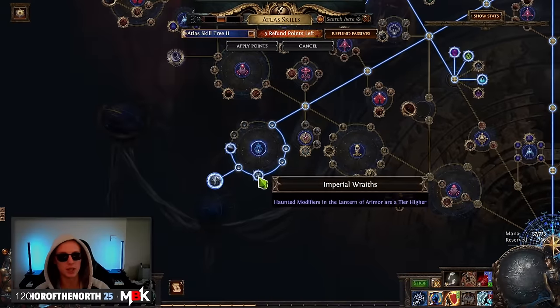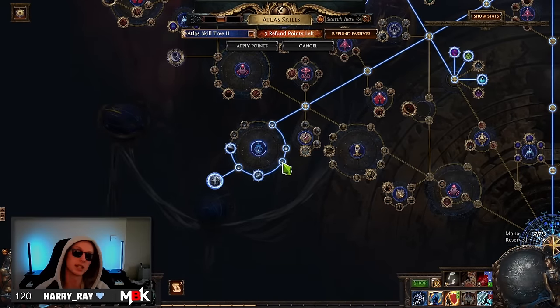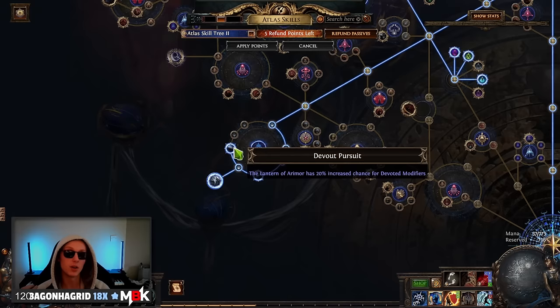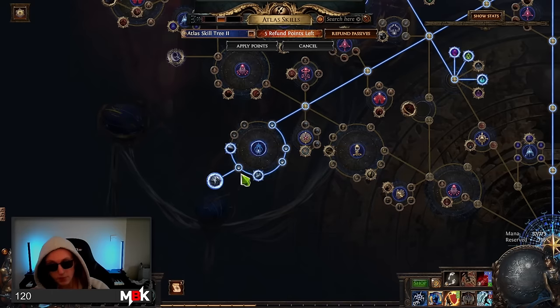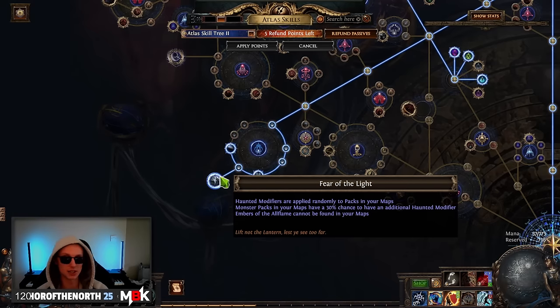Let's come on down to the Necropolis nodes. These nodes increase the effect of modifiers on your mob — this goes for the devoted modifiers as well. You also get more chance of getting devoted modifiers with the Deviled Pursuit node. I've specced into Fear of Light, and the main reason is that all flames just take up so much room in your inventory — I was sick of getting all flames I'm not using. And honestly it's been pretty good because sometimes you'll get a mob with two devoted modifiers, and I've had a much better time since I specced Fear of Light.